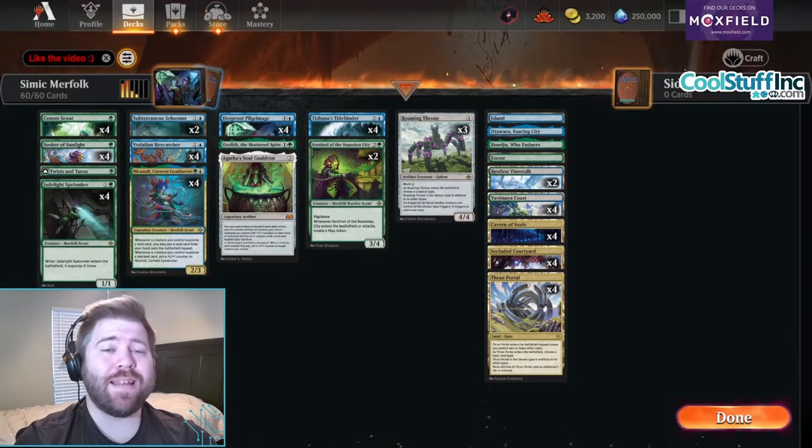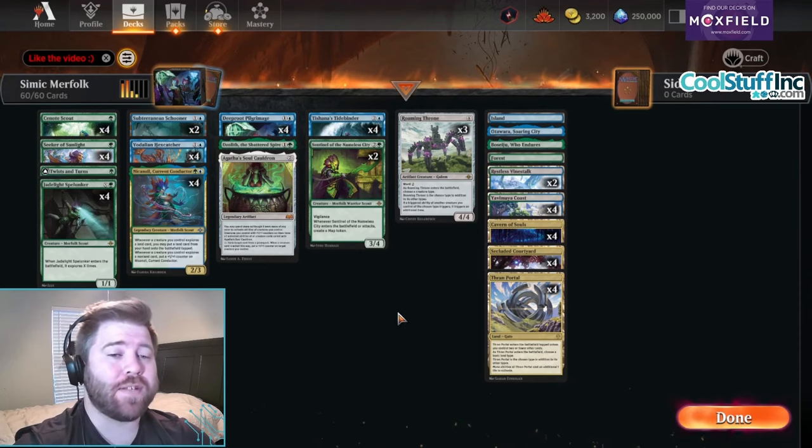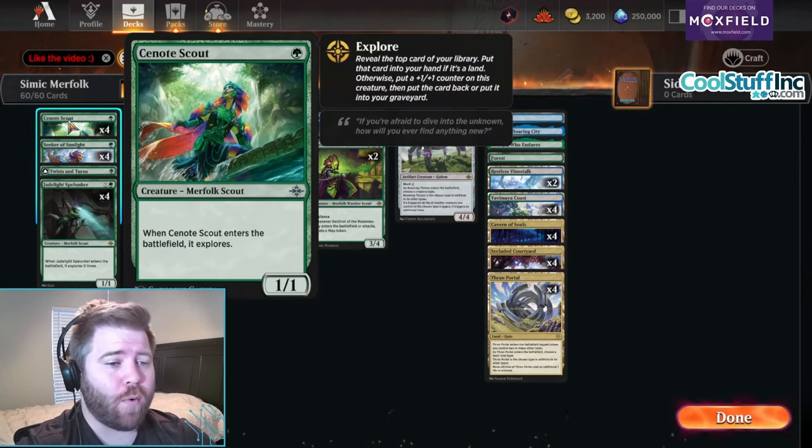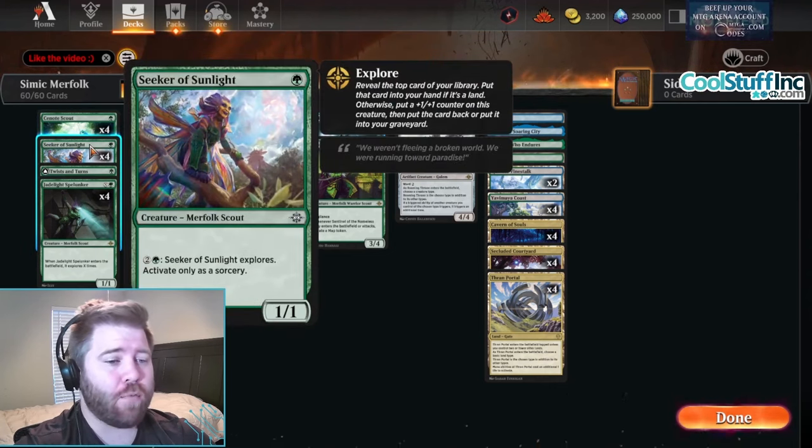What's up everyone, it's the one Jam and today we are playing Simic Merfolk. Boy did this new set Lost Caverns of Ixalan get some really really good merfolk. We have C-Note Scout - one mana, one-one, it explores. Now it seems kind of innocuous but you'll see later. Seeker of Sunlight is one mana one-one - it's way worse, it explores for three mana only as a sorcery.